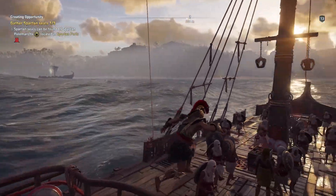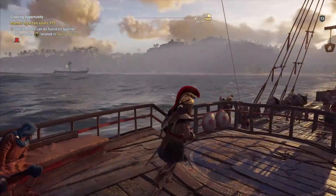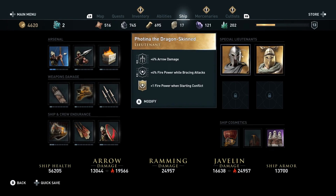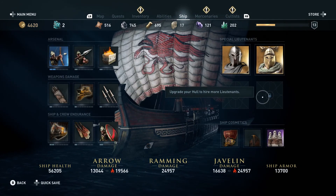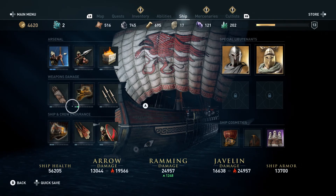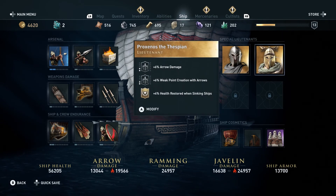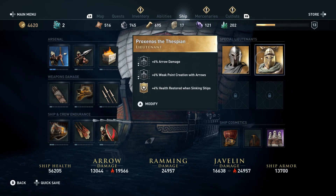Now that we're out on the seas, before I get started I want to show you guys a couple of different features you can have on the ship. First is the lieutenant. As you can see, the most lieutenants you can have on your ship at one time is four. You start off with only one space, so you can only have one lieutenant, but as you upgrade your ship these spaces will be unlocked. Right now I have spaces for up to two lieutenants.